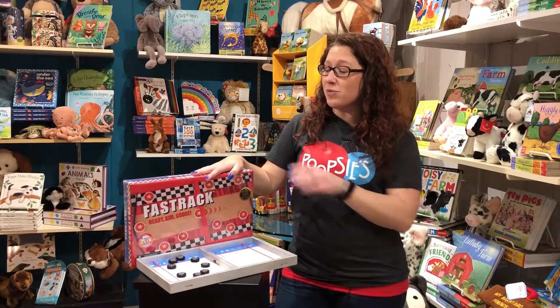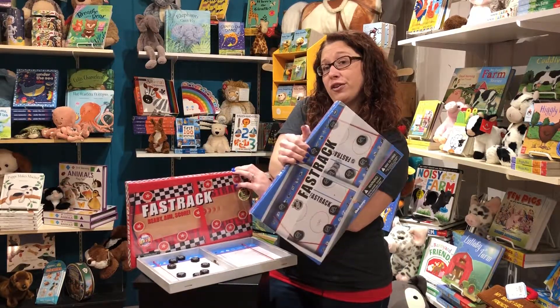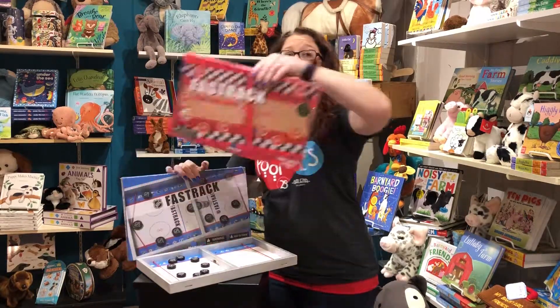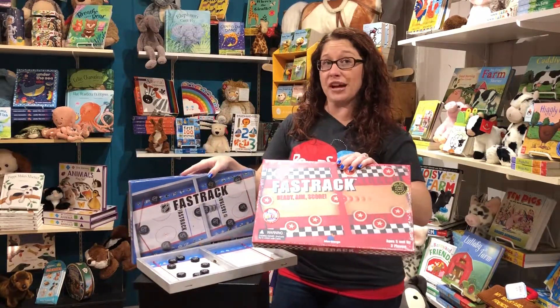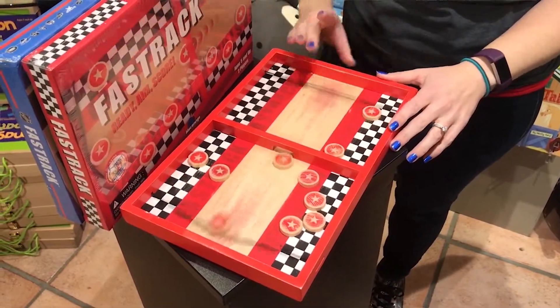It does come in two different versions. We have this NHL version, so for the hockey lover — NHL version — or if you just prefer the color blue and silver you've got that option. We've also got our racetrack themed version which is actually the original one, so it kind of looks like a racetrack in there and your pucks have stars on them instead.